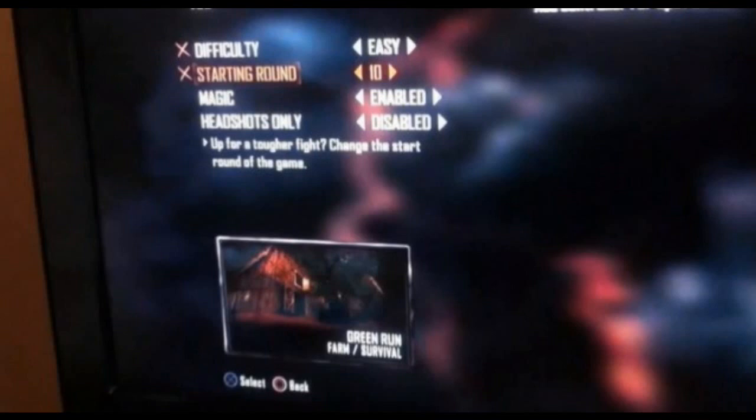The map is called Farm and the game mode is Survival. Survival is the classic game mode where you just have rounds and you've got to get to the furthest round — it's not 4 vs 4 or anything like that, it's the classical game mode from the previous zombies. Now it says Green Run at the top and I'm not sure if it's Green Run Farm or Green Run something else as the type of survival — I don't know exactly what that is.